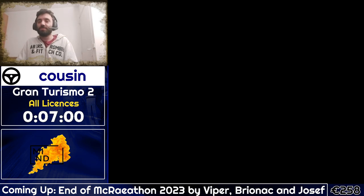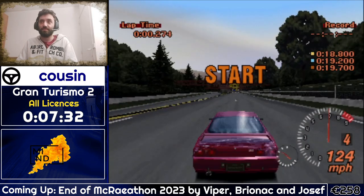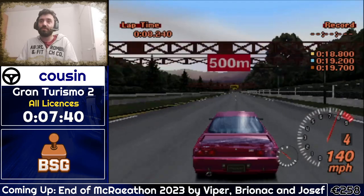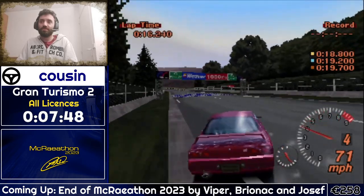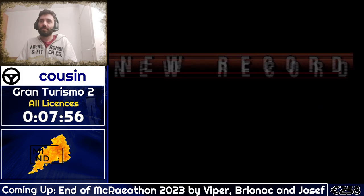B license is done and we're moving to the A license. We can enjoy some more PS1 transition screens in the menus. A1 is also a braking test but with a rolling start, so we'll be at much higher speed than the B license equivalent. The first time I went for all golds I had quite some trouble here — it's hard to figure out which marker to use. I braked a bit too early but could fix it. That's A1 done.